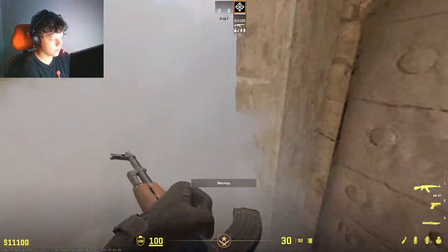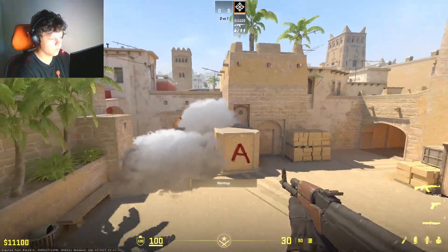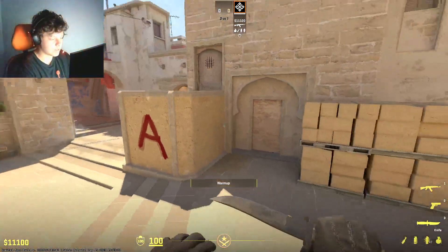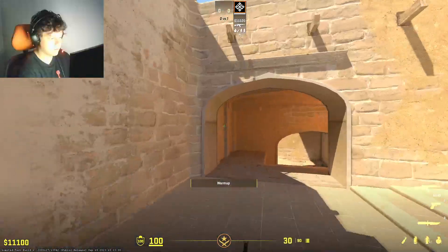Basically pushing kind of backwards is better than this smoke obviously. It also leads some of the smokes into Sandwich, so somebody can just hide in Sandwich.